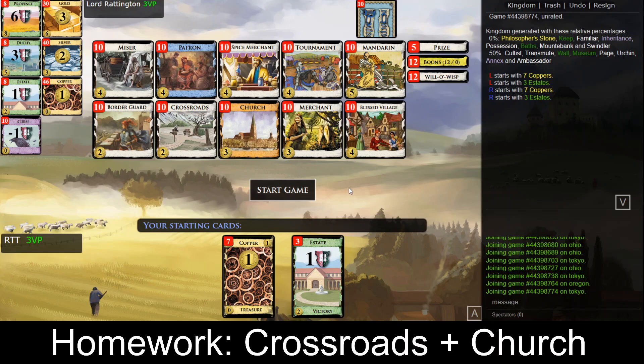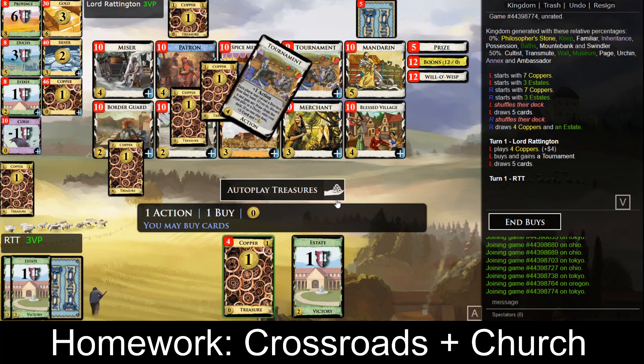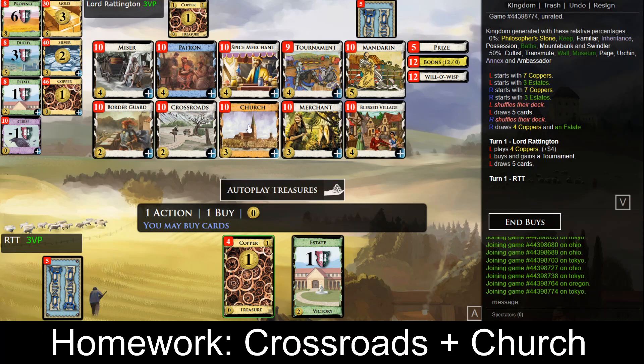Hello and welcome to a new Dominion Homework video. It's been quite a while since I've done one of these. Today I want to show you the Church/Crossroads combo, which lets you consistently single province quite early. It also just lets you thin your deck quickly and draw the cards you want, or play some other payload cards.